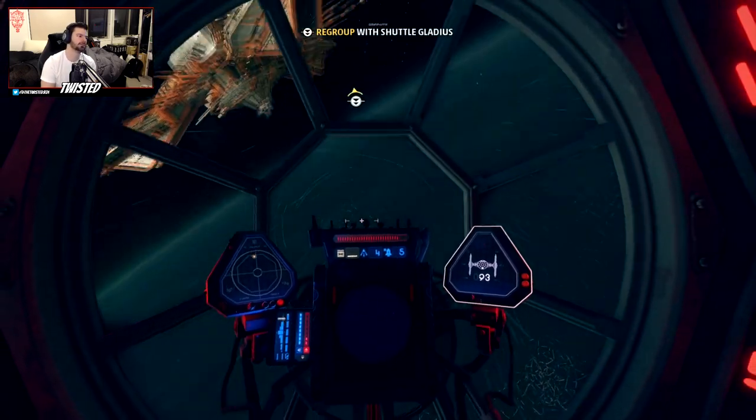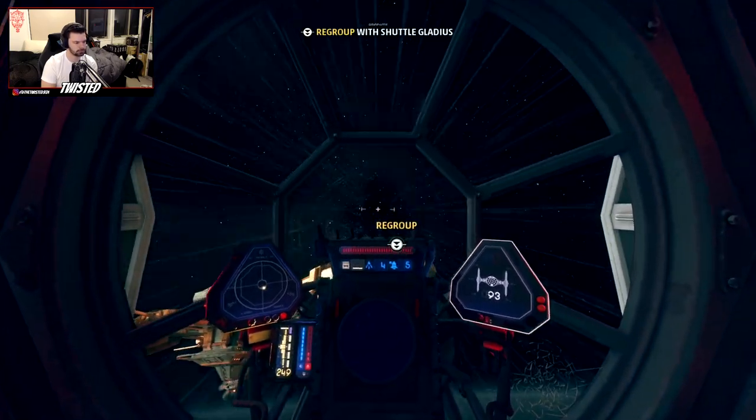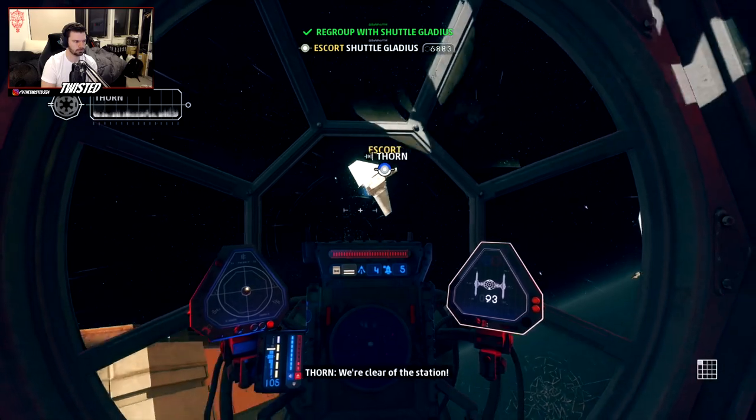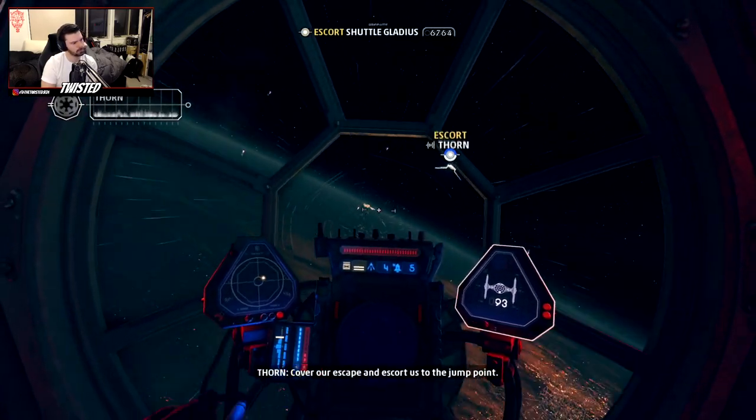Where's the Gladius? We're clear of the station — cover our escape and escort us to the jump point. Can do.